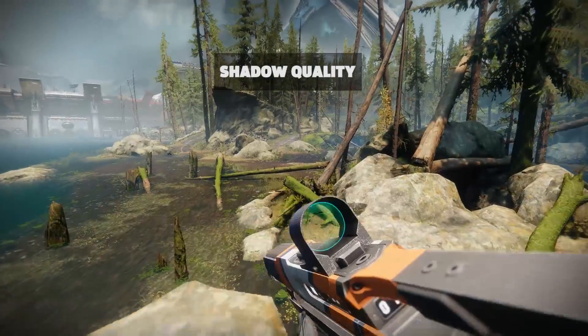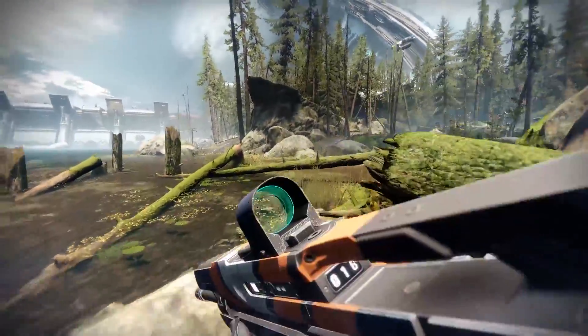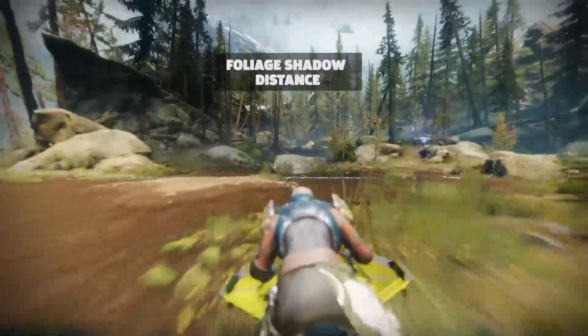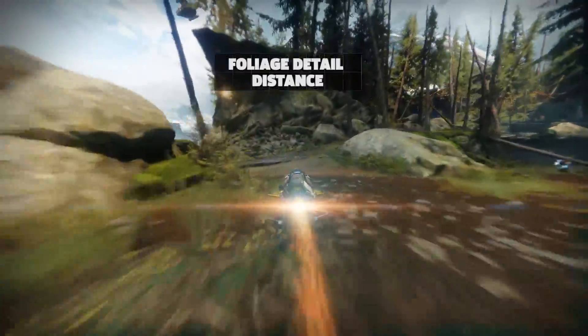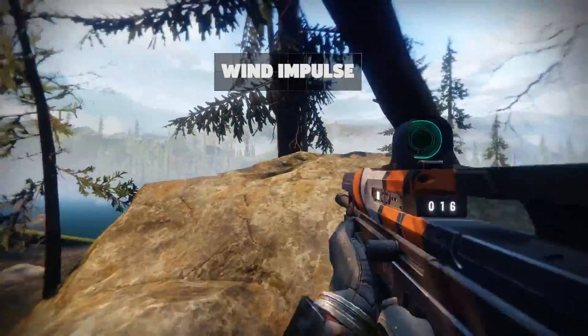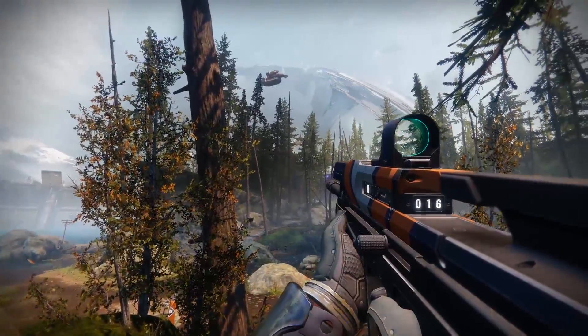Shadow quality affects the resolution at which shadows from the sun and spotlights are rendered, and will noticeably affect framerate the higher it's set. While foliage shadow distance doesn't affect performance all that much, foliage detail distance is a big ticket item if you need higher framerates. Wind impulse is a neat effect that makes foliage realistically react to the action in-game and it doesn't really impact fps.